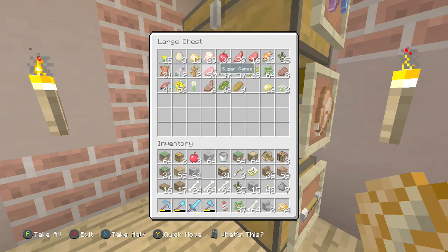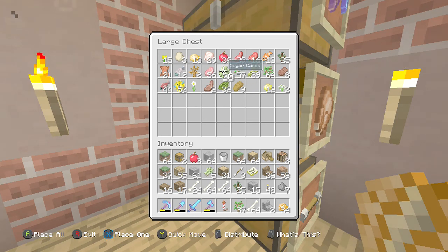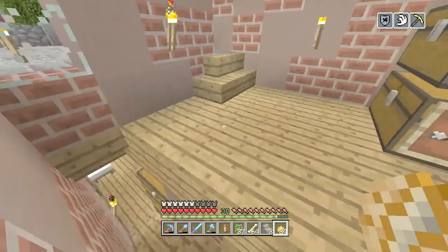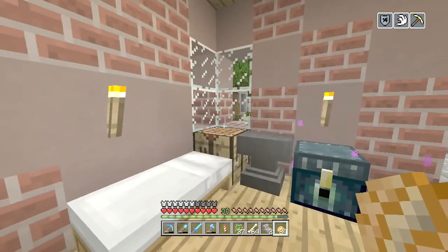We need to go make ourselves some more fireworks before we run out. So let's grab nine sugar cane — five, six, seven, eight, nine. Let's grab two more. Oh there's two, there's three in here. Sweet.